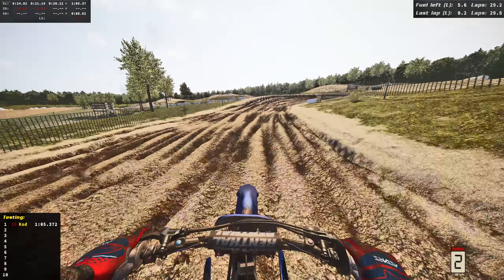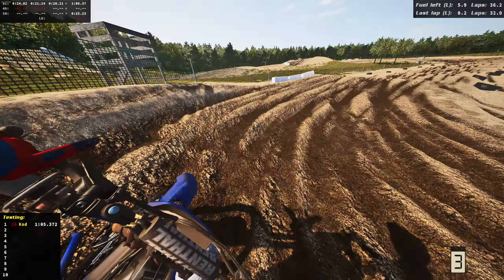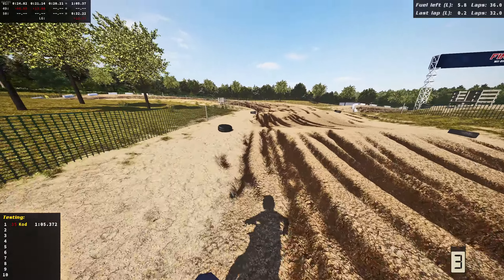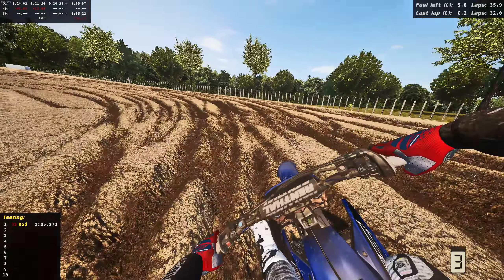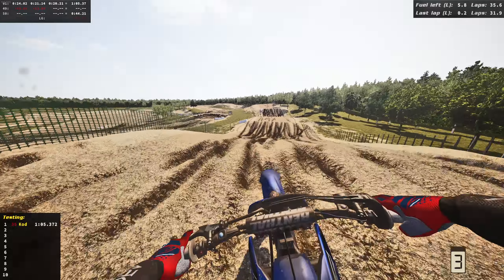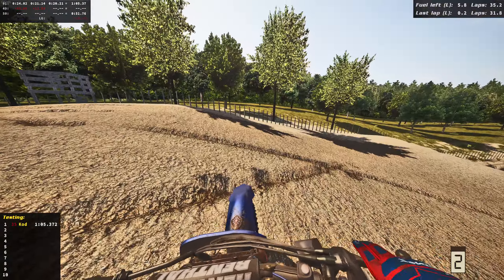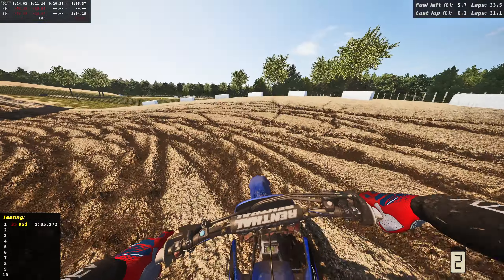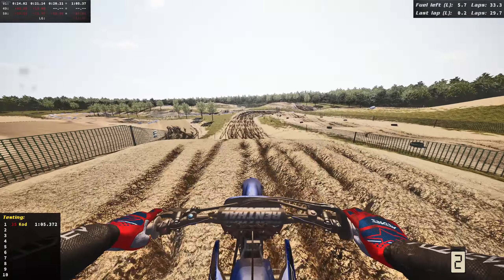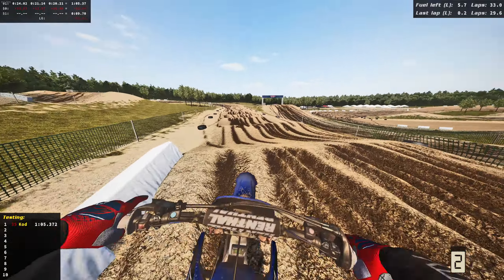We've just started the 50th lap — look at the track. The worst spot is probably right before the finish line. It's getting really bad at 50 laps in, and that is officially the halfway marker. It went from pretty rideable and not horrible to now really bad — all these ruts. This is the worst corner on the track. We're officially 51 laps in, halfway done but still halfway to go.